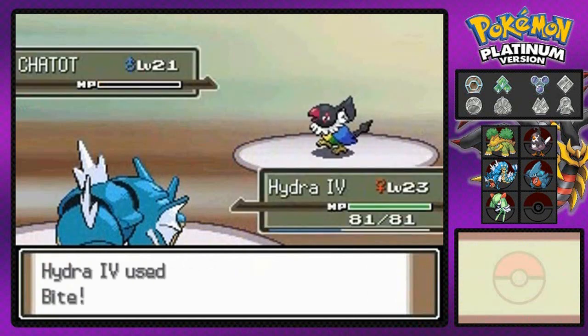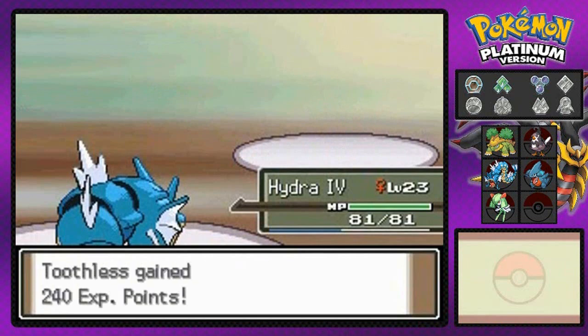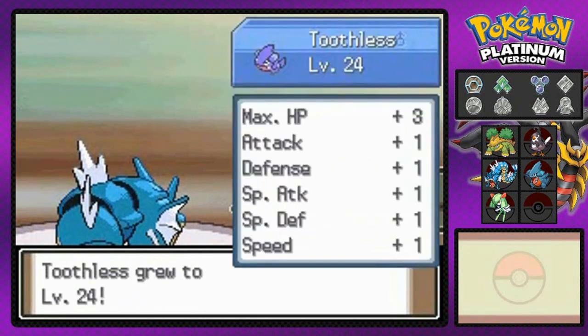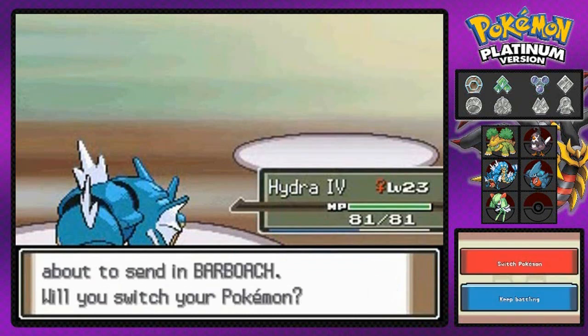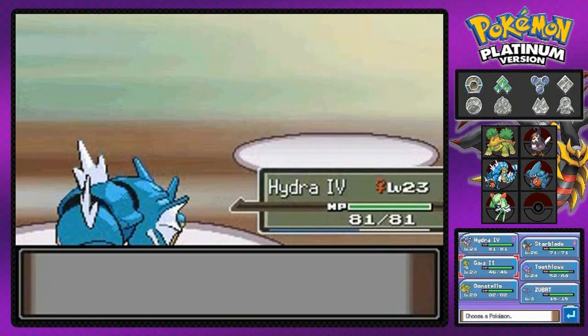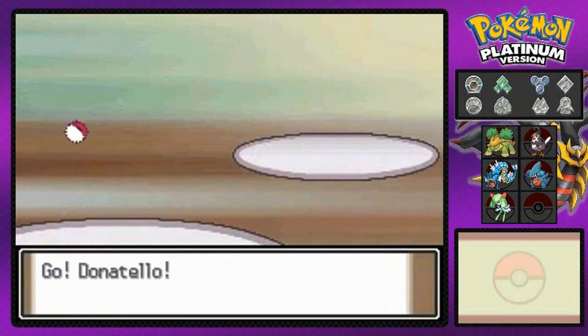Two for flinching right there. You guys ever played that? You know, two for flinching, sock him in the shoulder. I did that a lot in school. And look at that, Toothless grows to level 24, which can only mean one good thing — it's going to evolve, I guess. Was it level 26? I can't even remember.